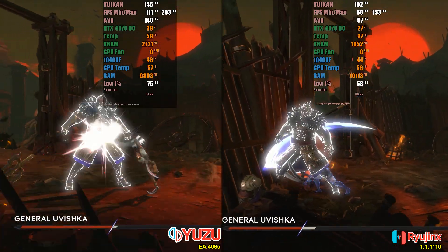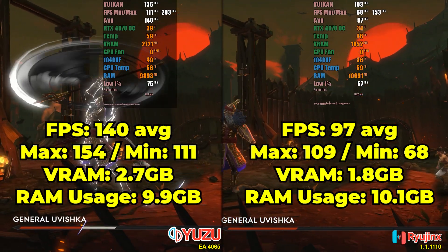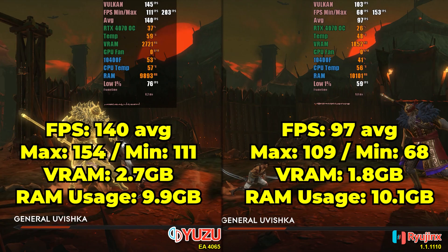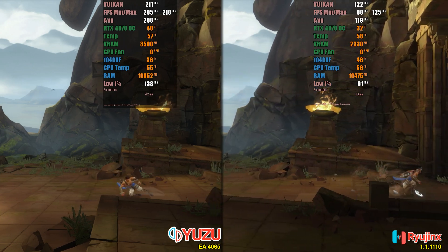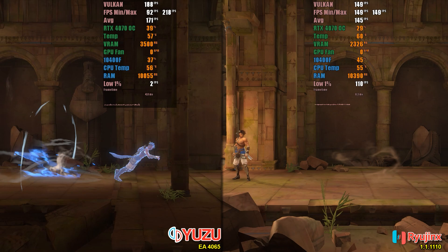Here's the average performance each emulator achieved during this gameplay. I played for about half an hour on each emulator, and another point I wanted to mention is that stutters are present during shader compilation on Ryujinx, while on Yuzu this effect is hardly felt.